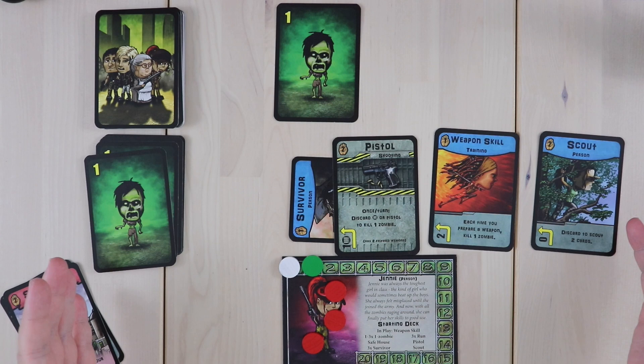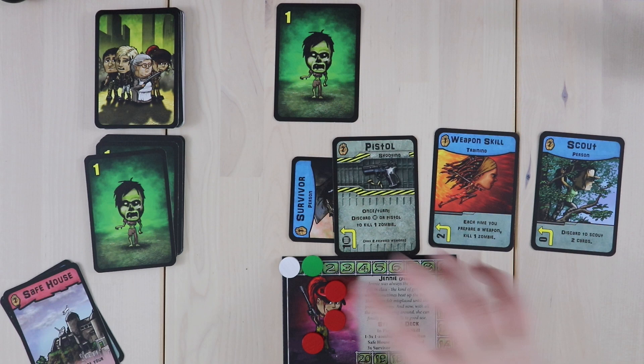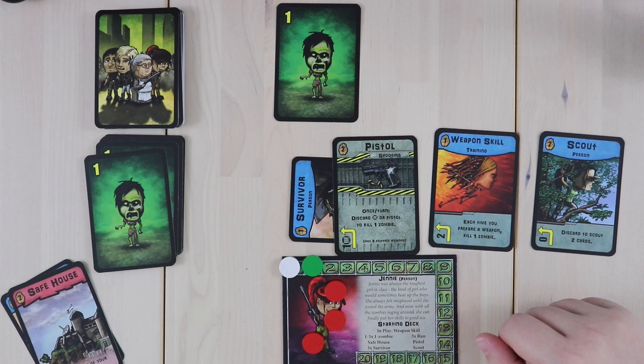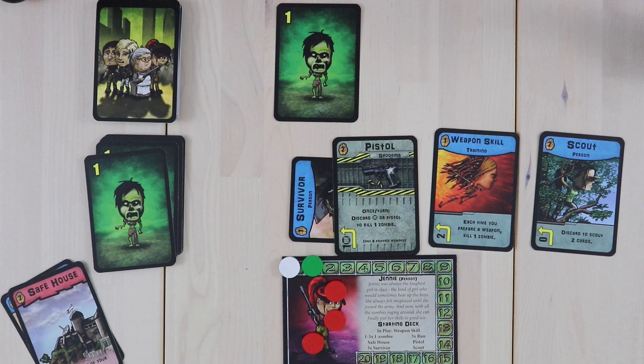Gameplay is relatively simple, but you'll have a different mission each time you play, which means the way you prioritize and play your cards changes subtly as you go — and that's really enjoyable. There are 15 different missions and some get really challenging. Sometimes your priority is just killing zombies, sometimes it's having certain cards in play, and sometimes it's actually rescuing survivors, which you do by preparing survivors and then playing a safe house.